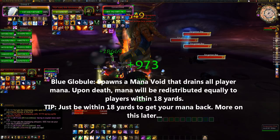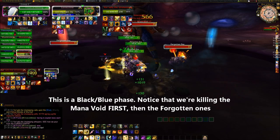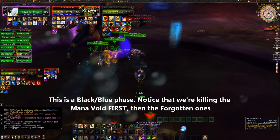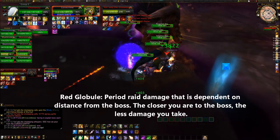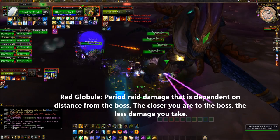The Mana Void needs to be DPS'd hard. Upon destroying it, it evenly returns the total mana leeched from all players to everyone within 18 yards. The red blood is called a Crimson Globule. Upon reaching Yorsajd, this empowers him with Searing Blood, inflicting moderate fire damage to all targets in the raid. The further you stand from Yorsajd, the greater the damage, so you want to be as close to Yorsajd as possible to minimize damage.